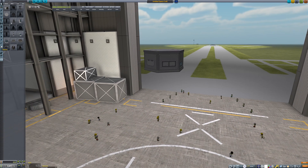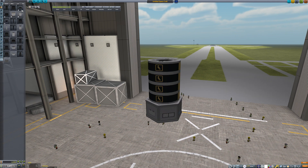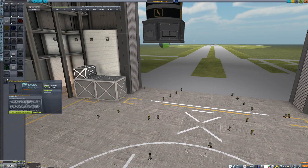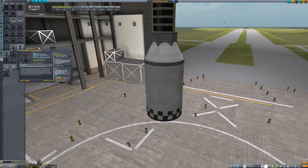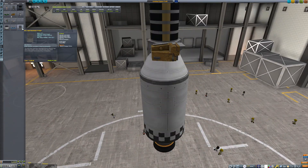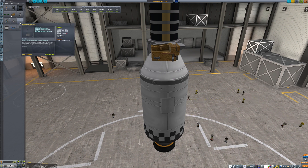Construction of the survey satellite will be centered around Probodobodyne's new HECS guidance unit. The new Z-200 rechargeable battery bank should allow the probe to remain active even when it's on the dark side of the planet. Orbit will be achieved using a two-stage rocket. The upper stage will need at least 2,500 meters per second of Delta-V to carry the satellite from the upper atmosphere into its polar orbit.